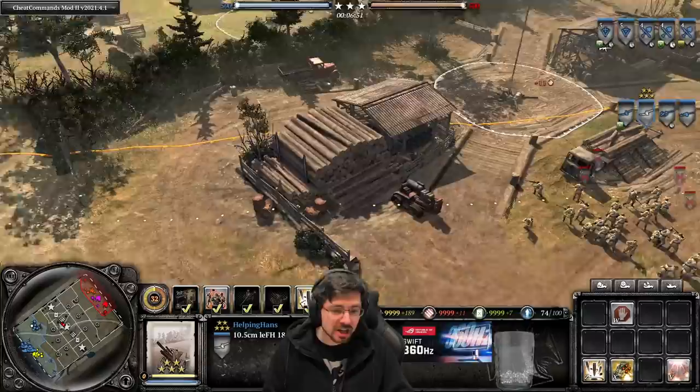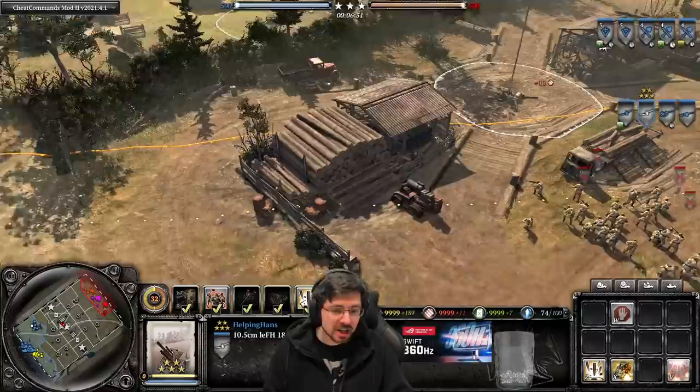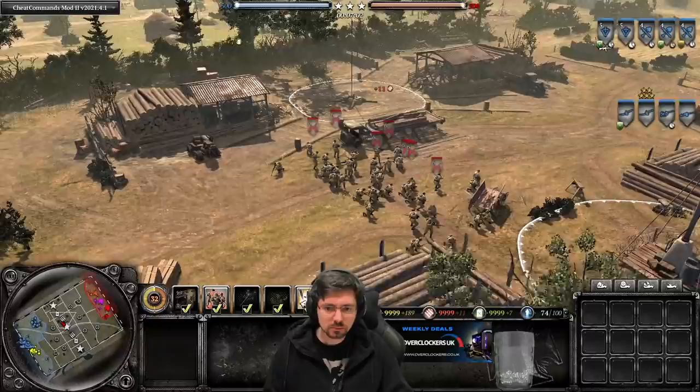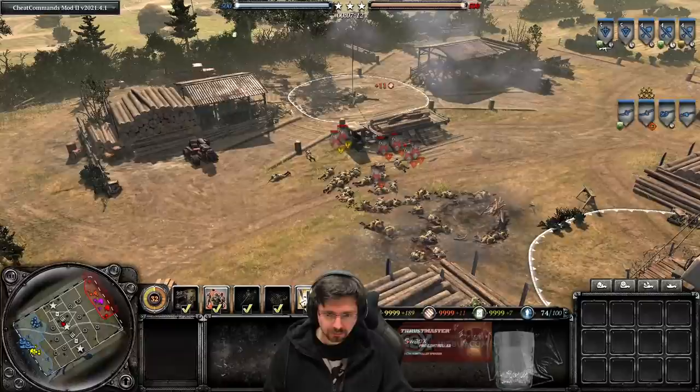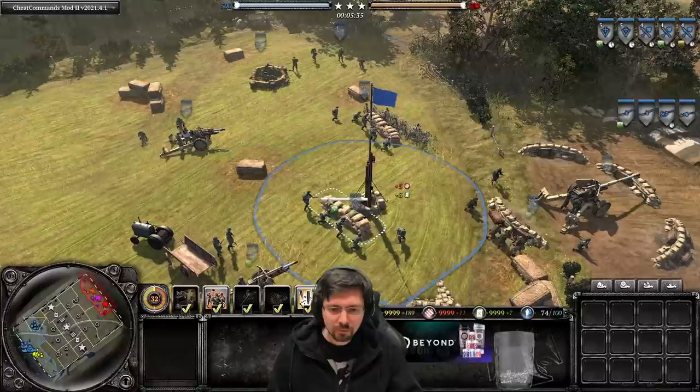Here's a demonstration of the new air burst barrage — we have a clump of conscripts. Let's bombard them. As you can see, it suppresses them and does good AOE damage across the area. Very effective against infantry.